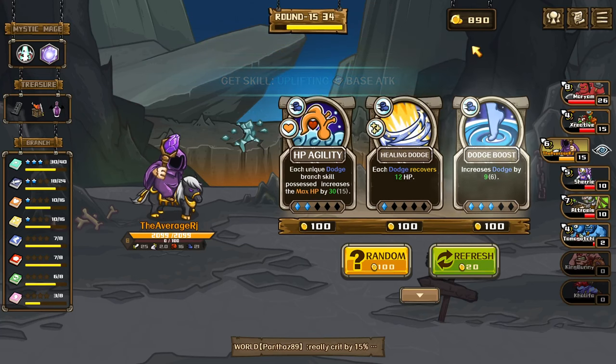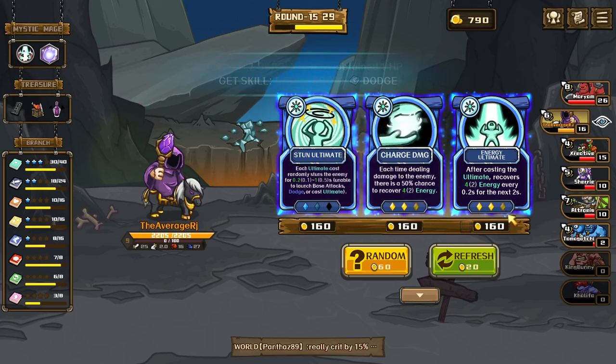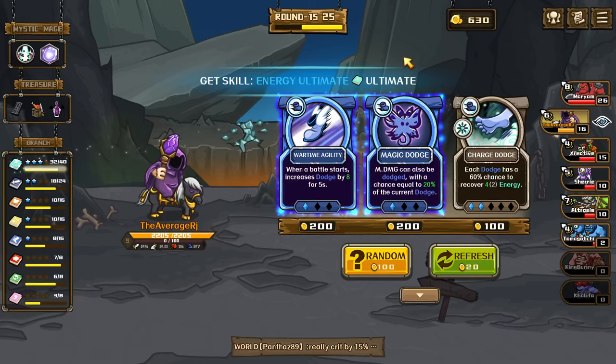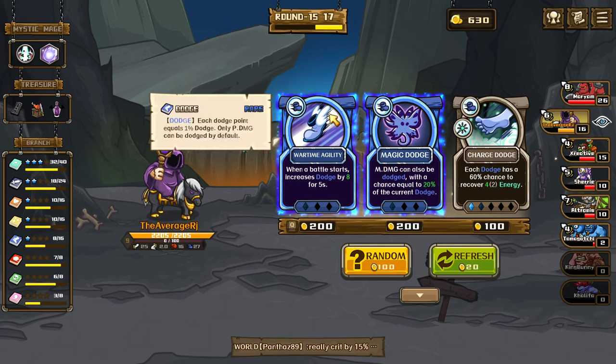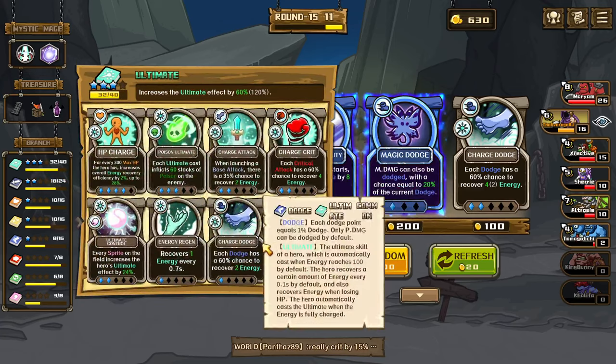I want to get this earlier — let's just increase that. Charge damage or stun. After casting ultimate, covers 4 energy — that's guaranteed, so let's get the guarantee. When the battle starts, increases dodge by 8 for 5 seconds, so we have a better chance of each dodge recovering 2 energy. Our dodge is at 27 which is insane.